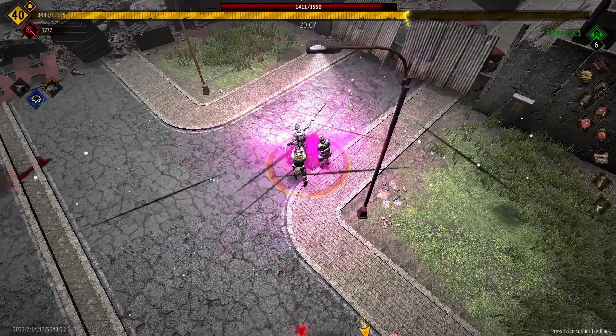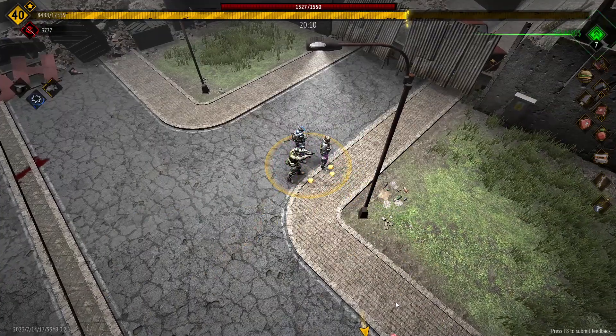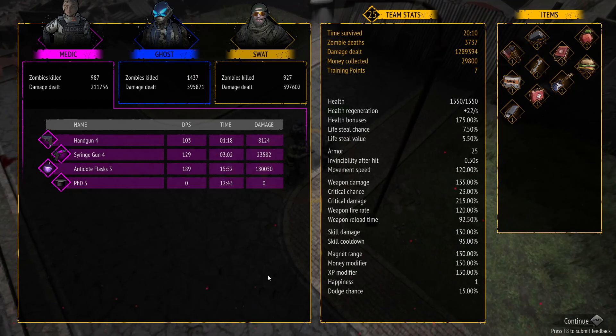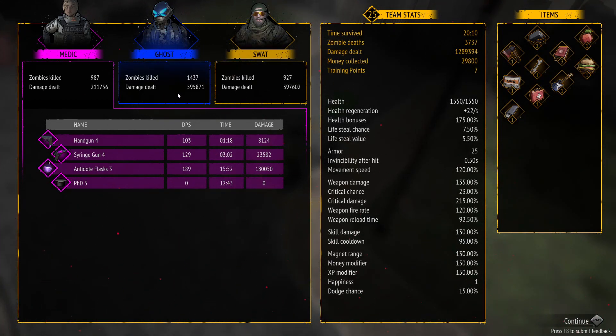That's with the medic as team leader — 3,757 kills. Normally we get about 4,500 to 5,000. Looking at the damage: SWAT 400, ghost 600, medic 200. The antidote flasks are helpful but it's not that much damage.